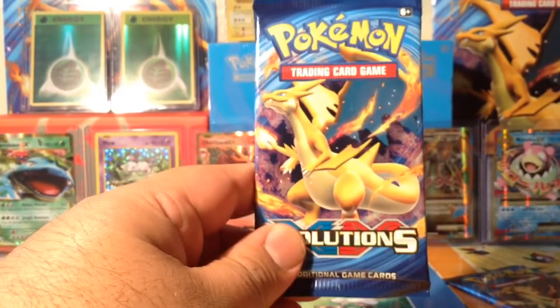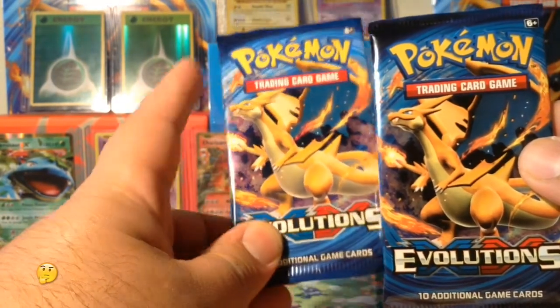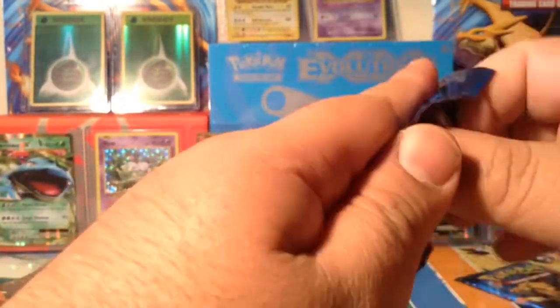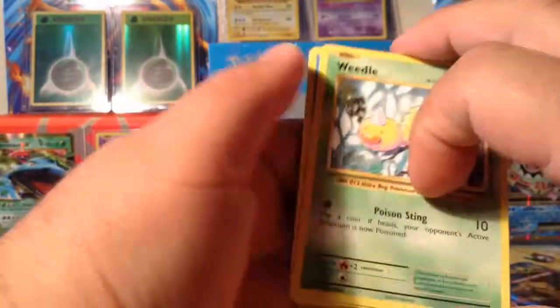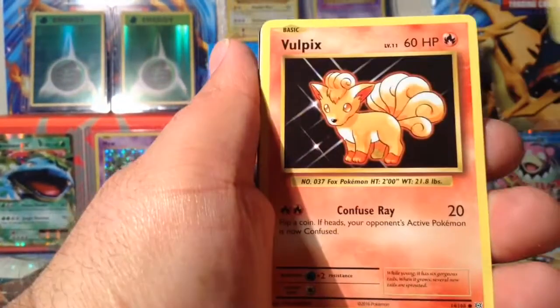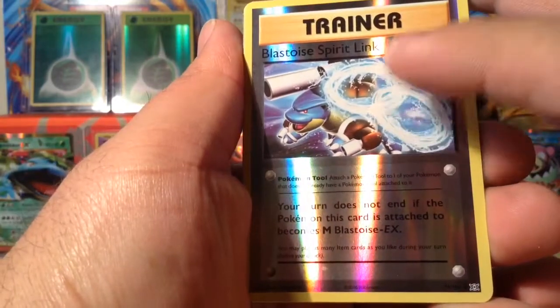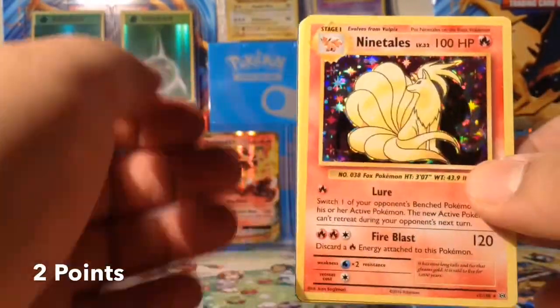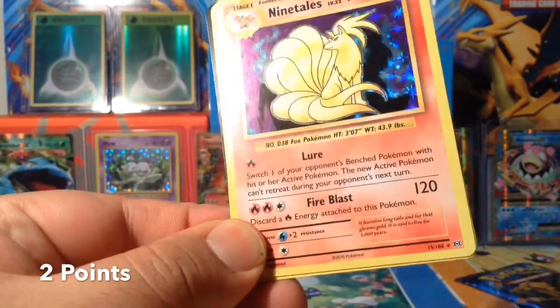Here we go, pack number two. Do you guys see that the Charizard on this one is a lighter color versus the darker color on the other — weird. Not looking good at first, but okay — there's a new card for me, and a nice holo Ninetales. Sweet! So that's two points for me.